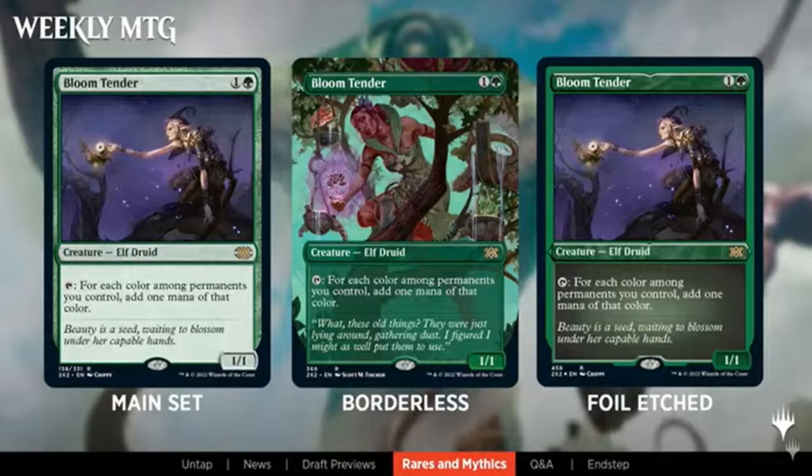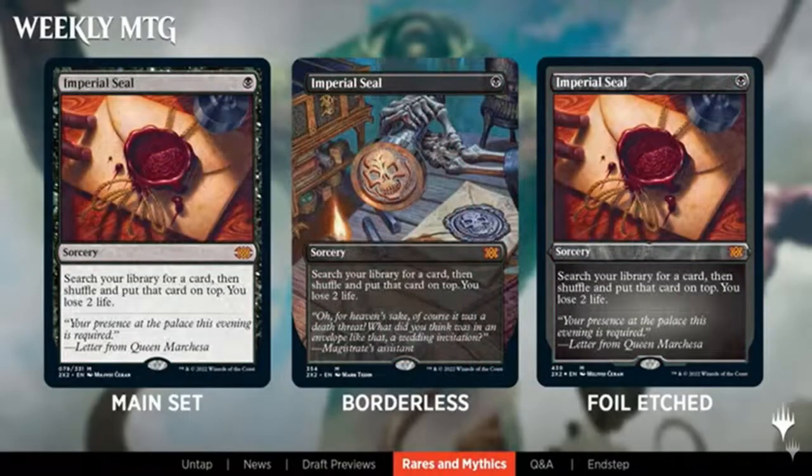The big one saved for last is Imperial Seal — only printed twice before in Portal Three Kingdoms and as a judge promo, currently going for between $700 and $1,000. The price is going to come down, but it'll be really nice if you open one, especially in foil extended art. That's it from this video — like and subscribe if you enjoyed it. I'll be going over more Double Masters 2022 content in the next few weeks, including a primer on the set, so click subscribe and the bell icon to get notified.